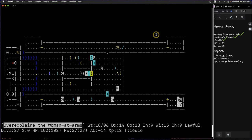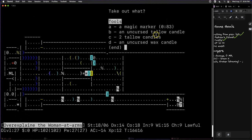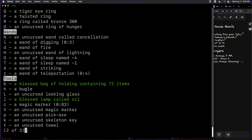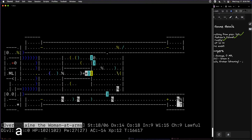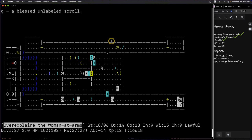We don't have an uncursed or blessed scroll of genocide, so we have to write one. We do have two magic markers — this one has 83 charges, and the other is unidentified. So we can take out some blank paper. We have a blessed unlabeled scroll, so we'll use that first. You can use the magic marker to write any scrolls you've already identified.